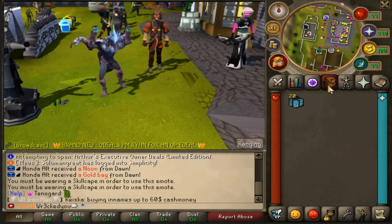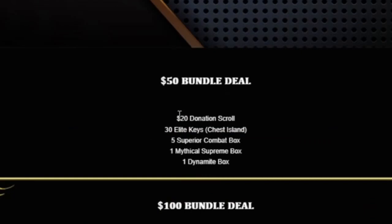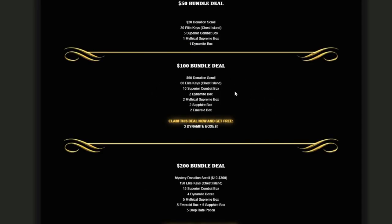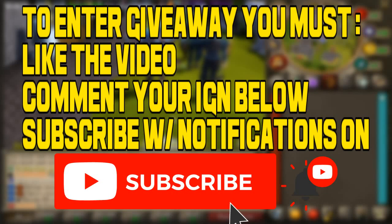Alright guys, last video we gave away three $50 bundle deals to three lucky winners. For today's video we're spicing it up — we're doing a $300 bundle deal giveaway, three lucky winners again, each receiving one $100 bundle deal. To enter, make sure to like the video, comment your Simplicity IGN down below, and subscribe to the channel.